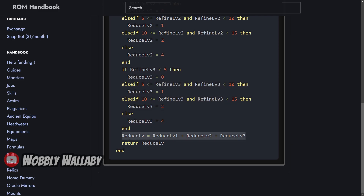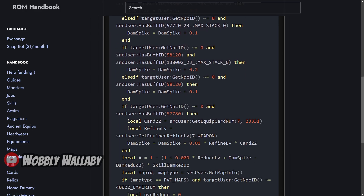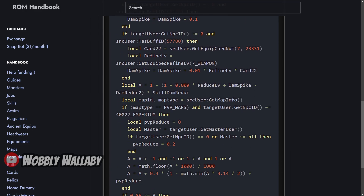Finally, all the bonus factors will be added together and returned. Going back to CalcDamageReduction, we can now see the damage level is returned. If we scroll down, we see that 0.009 times Reduced Level — which is the equivalent of 0.9% per bonus factor — matches our original statement: you get 0.9% penetration at Refine 5, 1.8% at Refine 10, and 3.6% at Refine 15.